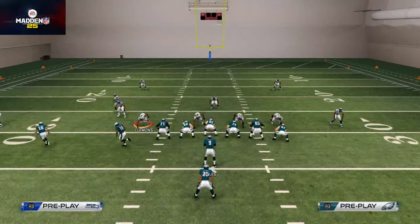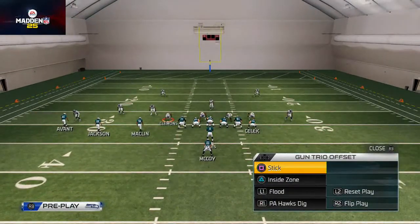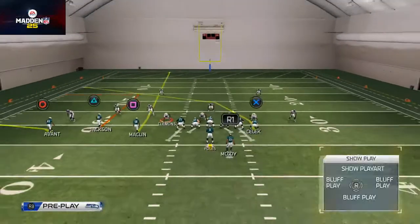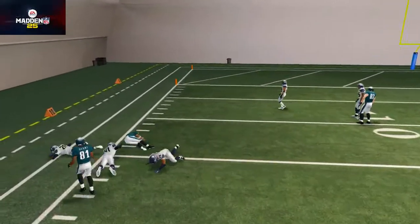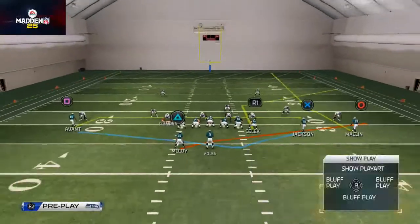One other nuance you can do: take Jackson on this play, put him on a smart route to hitch, take Macklin and put him on a drag — motion about five steps to the outside, snap, and throw back inside with a pass lead. That's how we beat man-to-man coverage out of the Seattle playbook. Tomorrow we're going to show you how to beat zone out of the Seattle playbook.